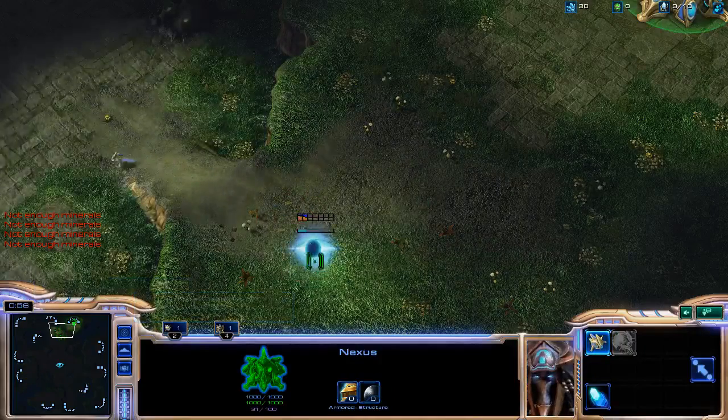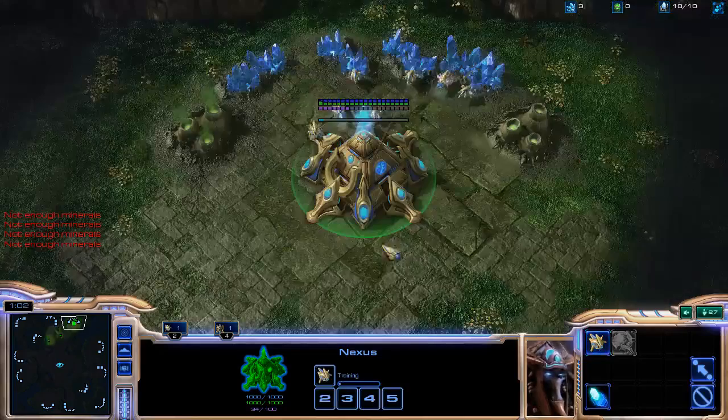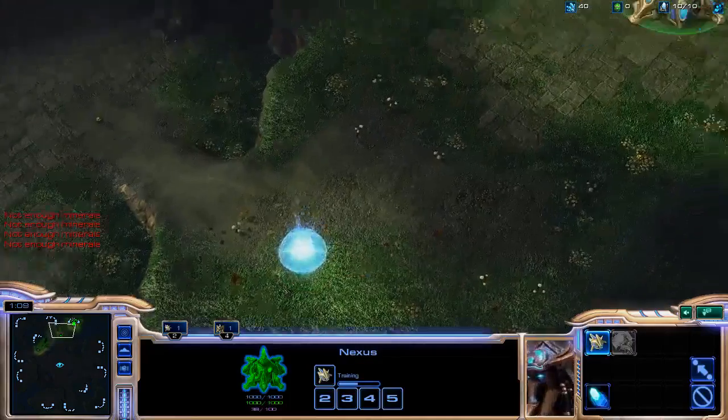We're going to build our pylon at 9 supply, because that's when you want to build it so that you cut probes at least. Also, you get your pylon out.